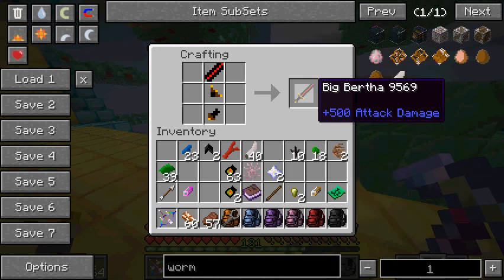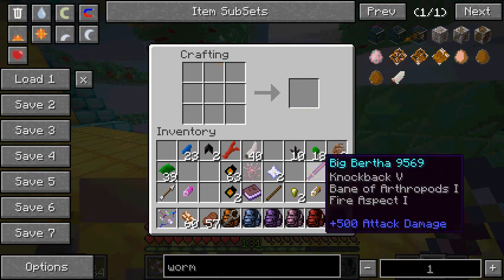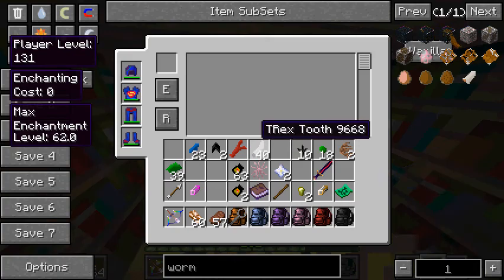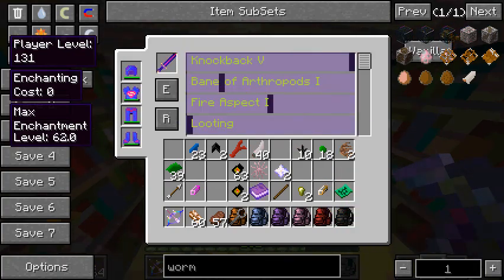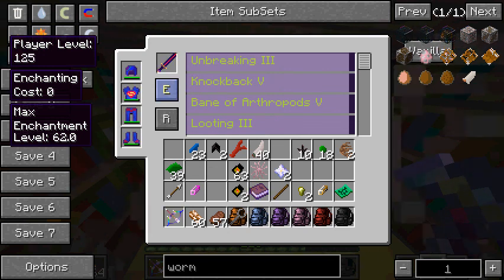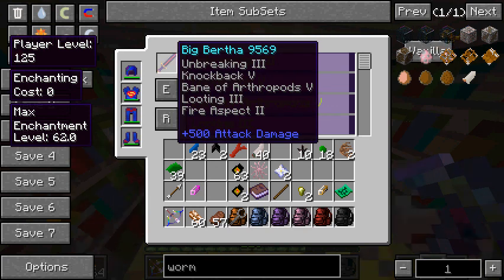Knockback 5, Bane of Arthropods 1, and Fire Aspect 1. Of course, we won't even accept that. We're gonna change things up a little bit. It looks like we can't take the Bane of Arthropods off, as much as I want to. I'd rather have something like Sharpness on it. There we go - Big Bertha with Unbreaking 3, Knockback 5, Bane of Arthropods 5, Looting 3, and Fire Aspect 2.